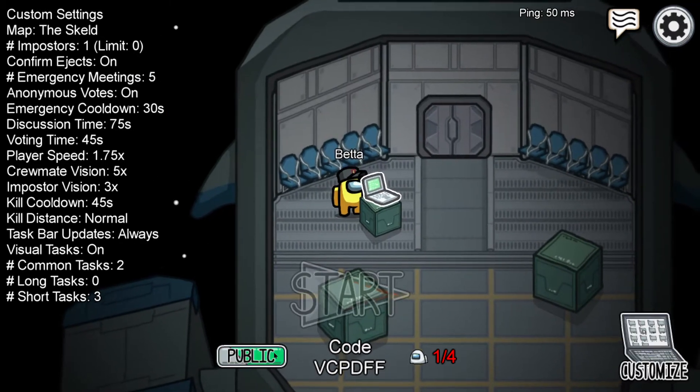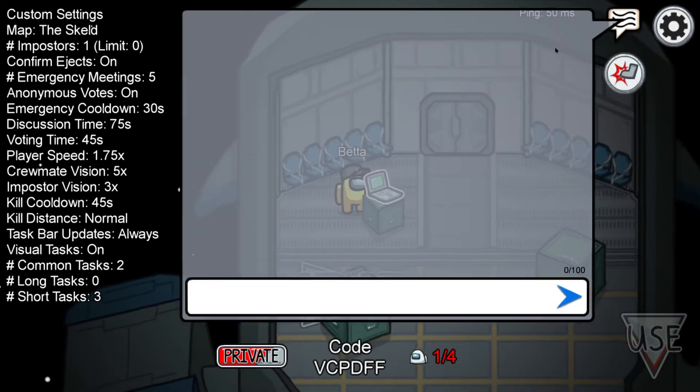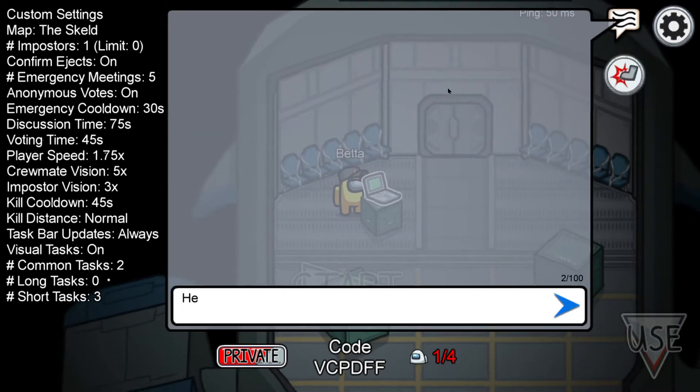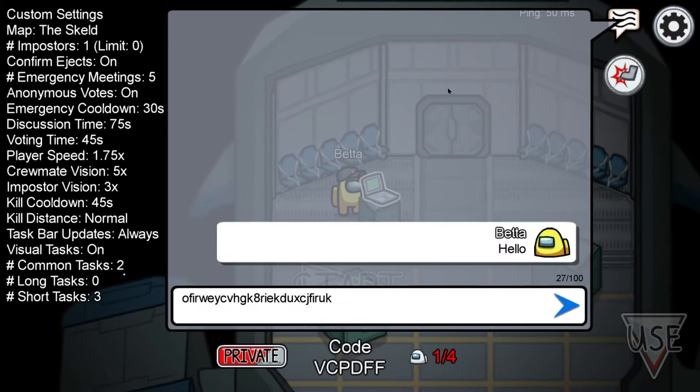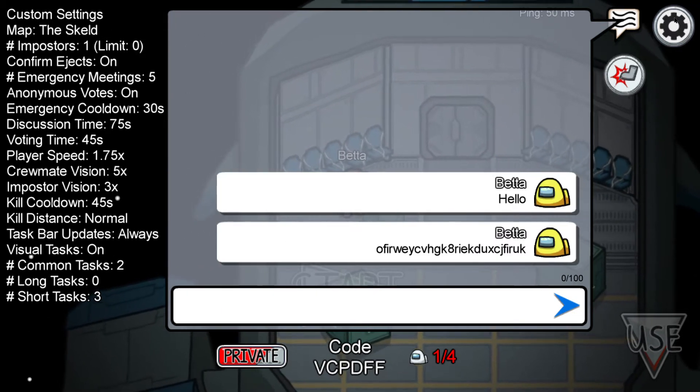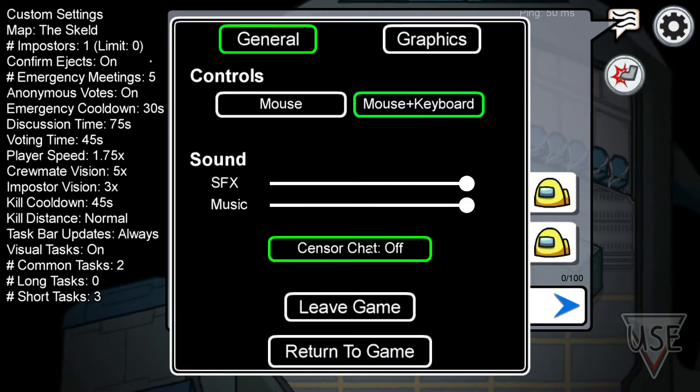You can change the game to public and other settings here. Here's the chat — you can type things like 'hello'. It does give you a little cooldown between messages, and you can turn the censor chat on or off.